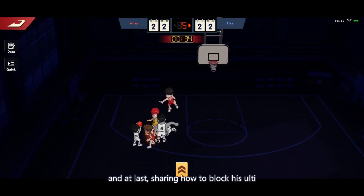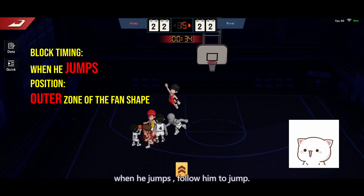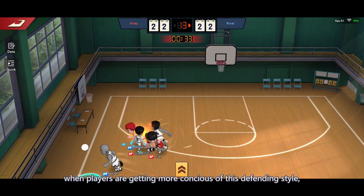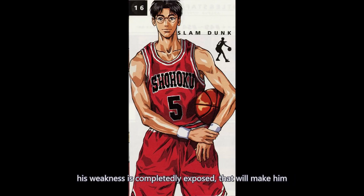And lastly, sharing how to block effectively: when he jumps, follow him and jump. When players become more conscious of this defending style, his weakness is completely exposed, making it difficult for him to shoot.